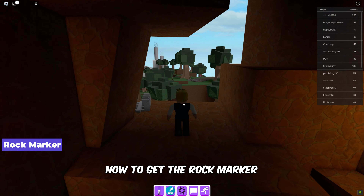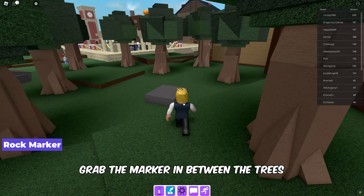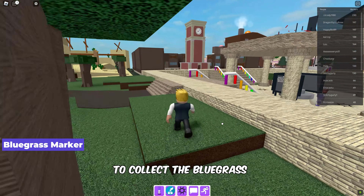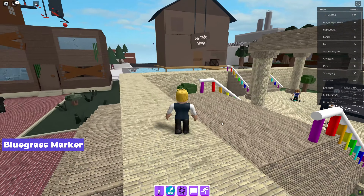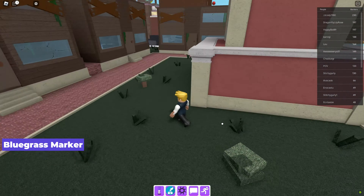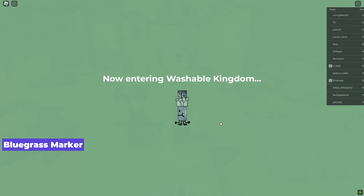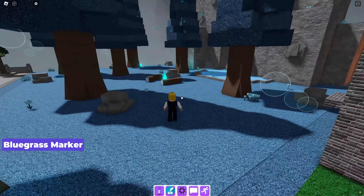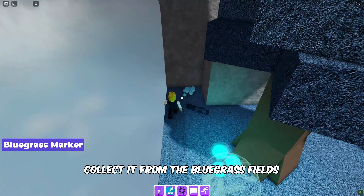Now to get the rock marker, exit the mountain cave and grab the marker in between the trees. To collect the bluegrass marker, head to the Washable Kingdom and collect it from the bluegrass fields.